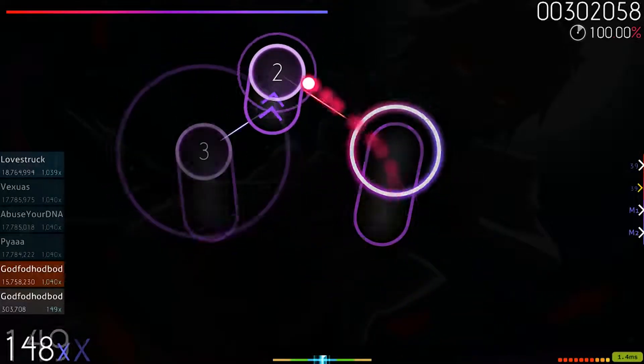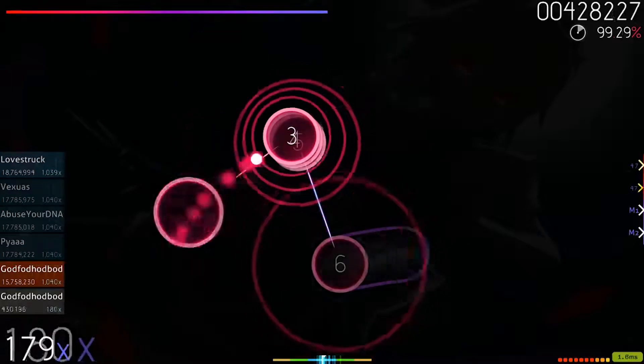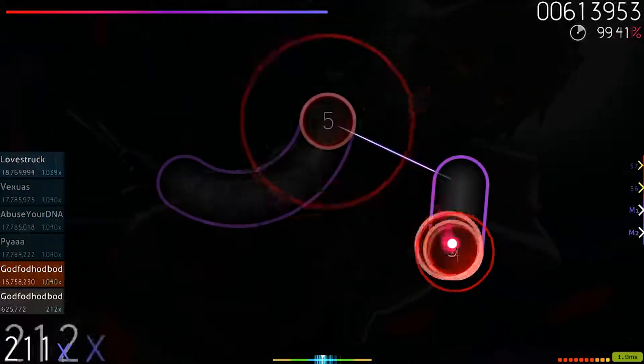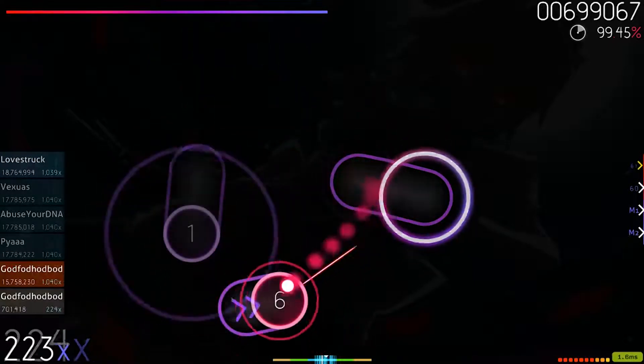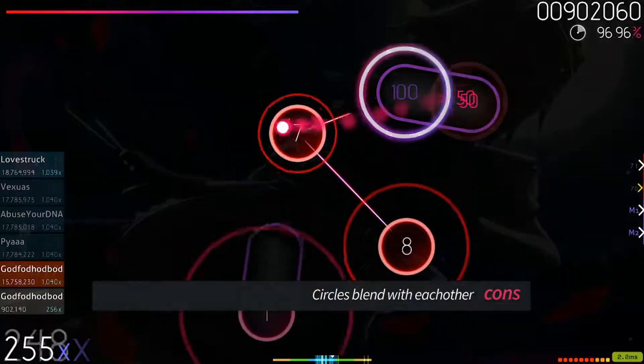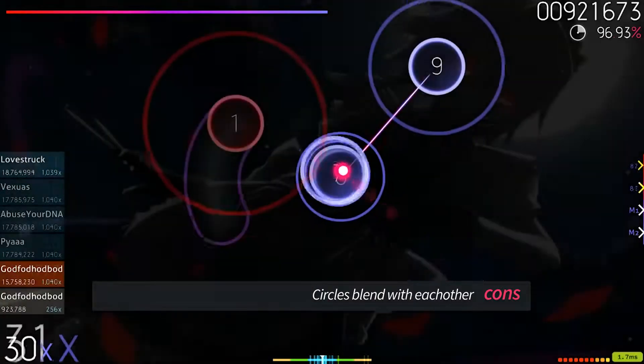The circles have a solid look, becoming more transparent towards the top left. The outer circle isn't completely white, and instead is slightly tinted by the combo color. If the skinner had picked one aesthetic and dropped the other, either case would have been a pro. But with both of them being present, the circles start to blend with each other, making circle stacks hard to read.